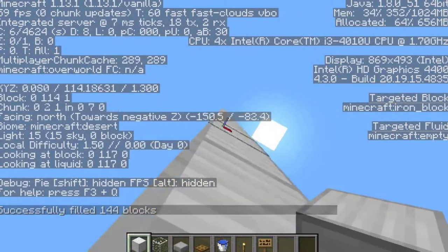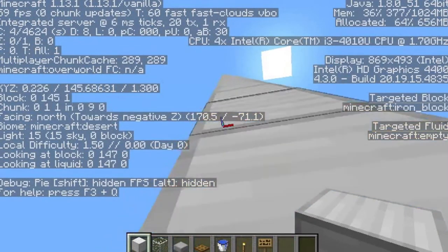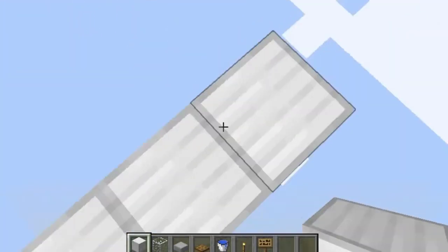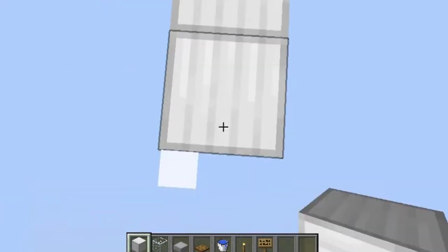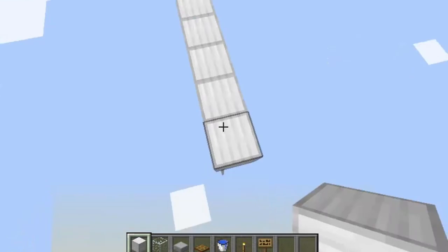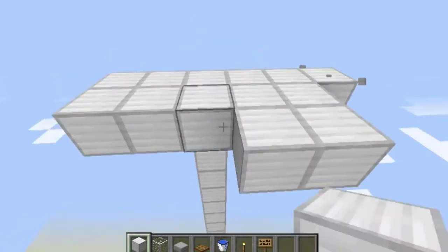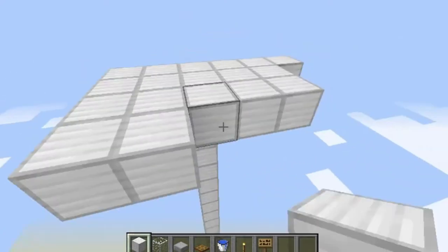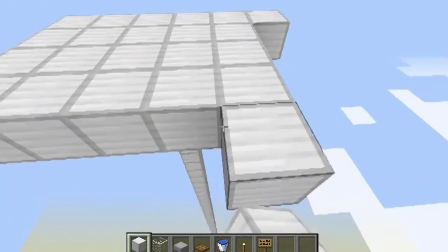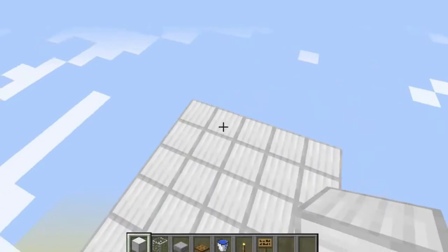Just pull yourself up really high. Now once you get yourself to the top, I suggest just making a nice little platform for yourself to stand on. I am in creative so I could just fly around, which is a lot easier. But if you guys are in survival, not a big deal, it's just going to be a little harder. These iron blocks can totally just be cobblestone — that's totally fine. Just make yourself a nice little platform.